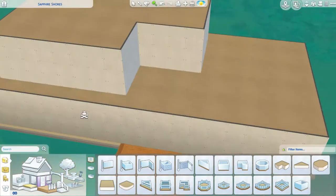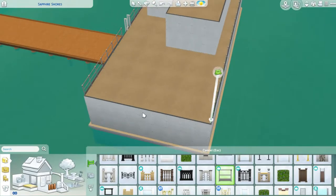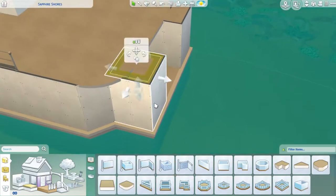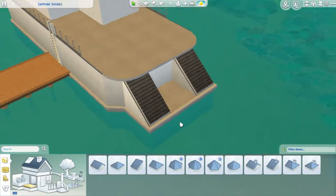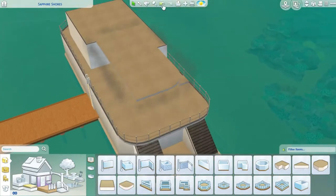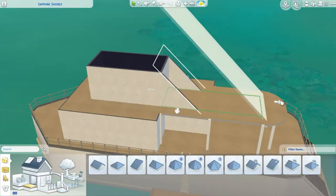I got this idea when I was scrolling through the debug catalog one day and I saw that we actually have a lot of boats — some from Cats and Dogs, and some from Island Living — so we have pretty much like 10-ish different boats in our catalog. I immediately wrote down to do a pier with a club, like a rich people club where you can bring your boat and your yachts. I guess you would call it a boat club. So obviously I decided to start with the pier and to build a boat.